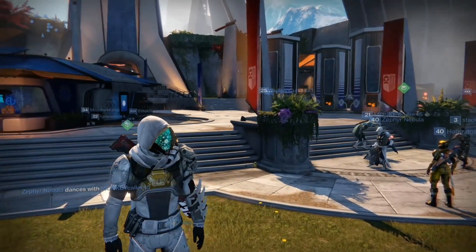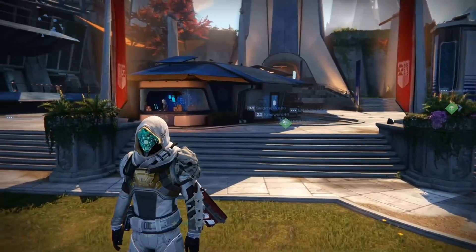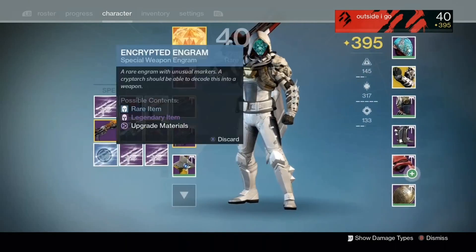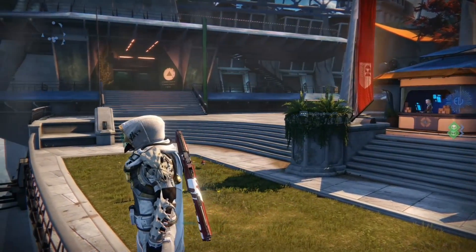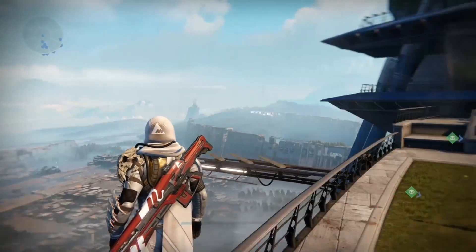Welcome back to another episode of our new Destiny 1 character series. In the last episode we had a pretty successful hard mode run of the Wrath of the Machine raid that left us at a 395 light level and netted us some pretty solid weapons and armor. In this episode we have a lot of engrams to open, a lot of bounties to turn in, a visit to Xur, and then some strike farming for exotics and some strike specific loot.